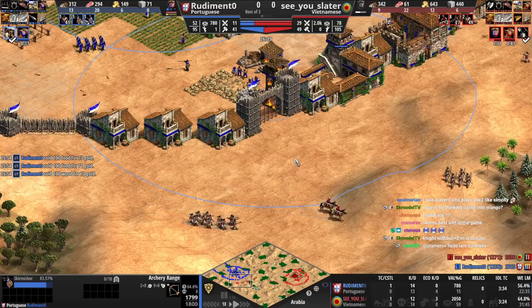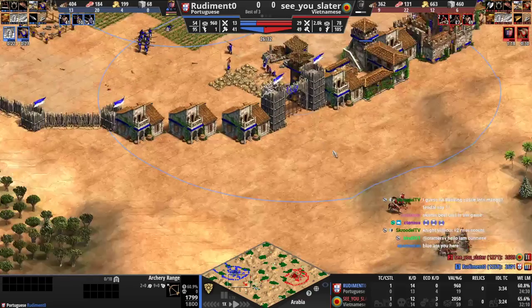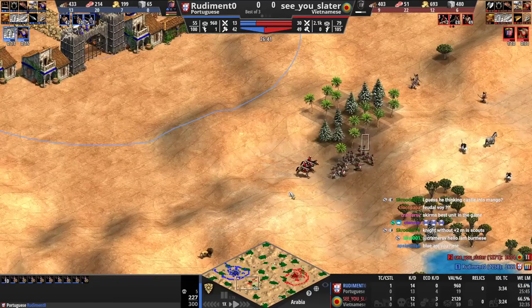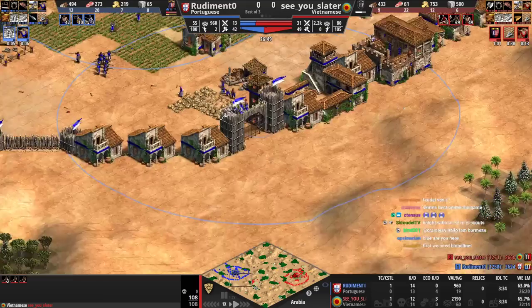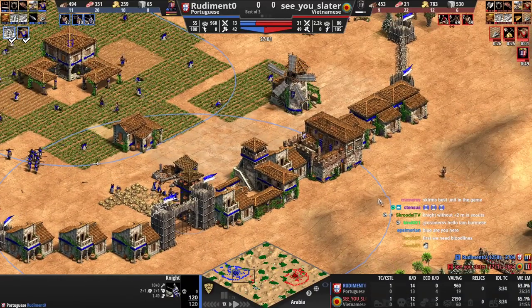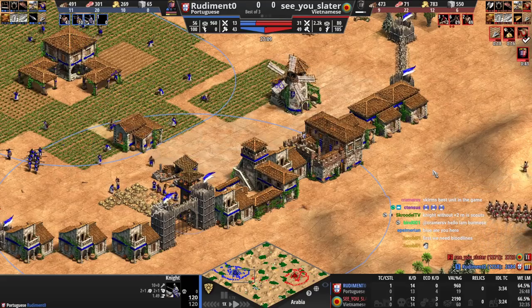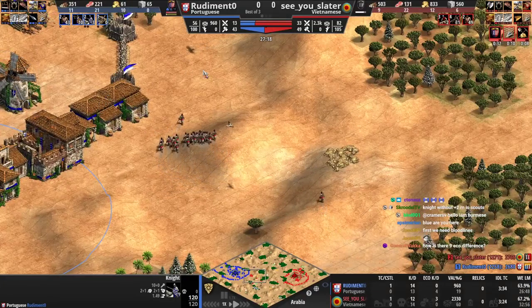You're still making skirms, so I'm sure you'll get the upgrade after this skirm comes out. Knights without plus two right now are basically as good as scouts. Get the skirm upgrade — if you had elite skirm you could go out on the map and just win. You'd kill his army and then go kill him. But you're making a bunch of random upgrades that don't actually help you right now, so you're giving up all the initiative. You had the tech advantage if you just clicked elite skirmisher and then went across the map.